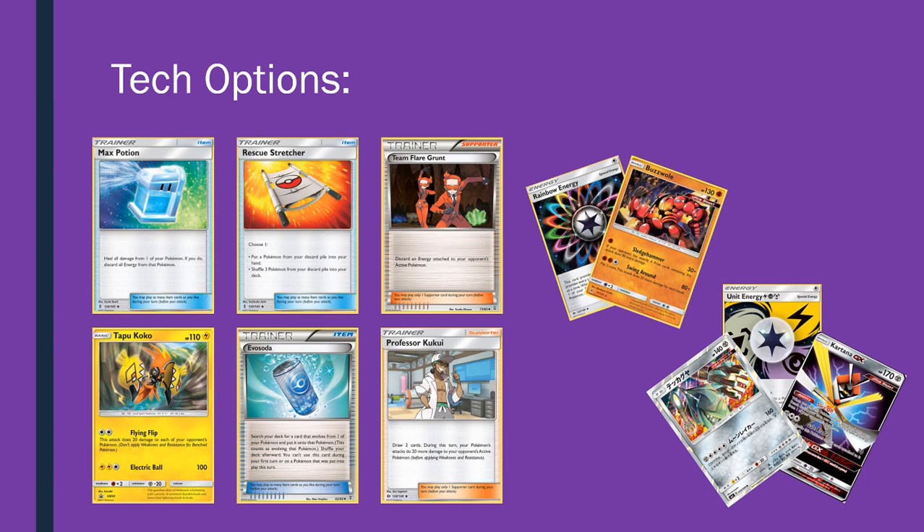You start looking at the other most important 190 HP Pokemon and they're normally resistant to Psychic, which is annoying. So Kukui isn't perfect in my opinion — it's really nice sometimes for things like Rayquaza. Maybe if you want to cut the Sylveon and go for a Kukui line, I think it's a lot more risky, but Kukui will be better in other matchups as well. Team Flare Grunt could be additional support against Lycanroc players. The biggest downside is we're not playing Counter Catcher, so you can't Counter Catcher into Flare Grunt. You just have to use Flare Grunt on the turn they use their GX attack. So Flare Grunt is more of a reactive card in this deck than in the Zoro-Rock build.